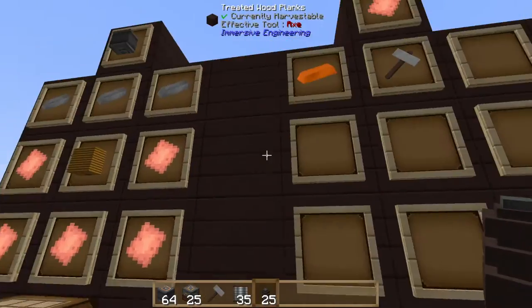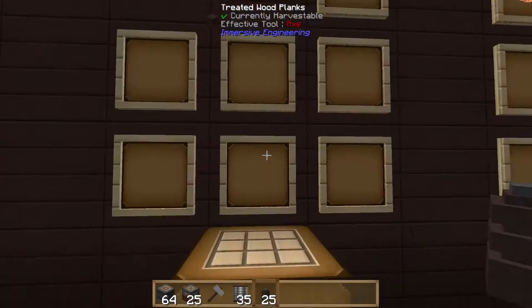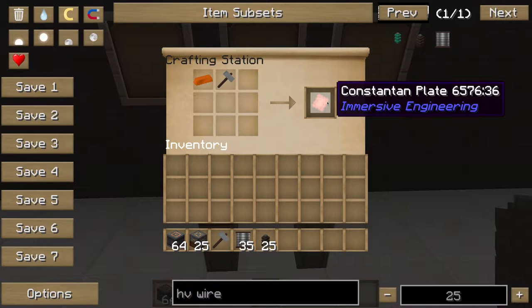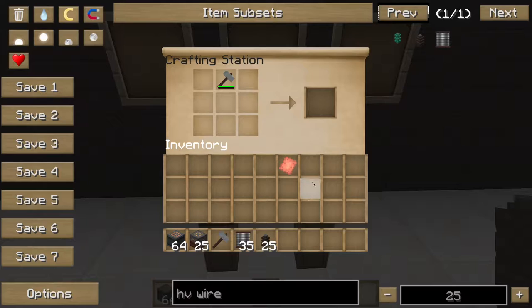To make a constantin plate you need a constantin ingot and an engineer's hammer. That gives you a constantin plate. When you make it you retain your engineer's hammer — it's not consumed — but it does take wear and tear.